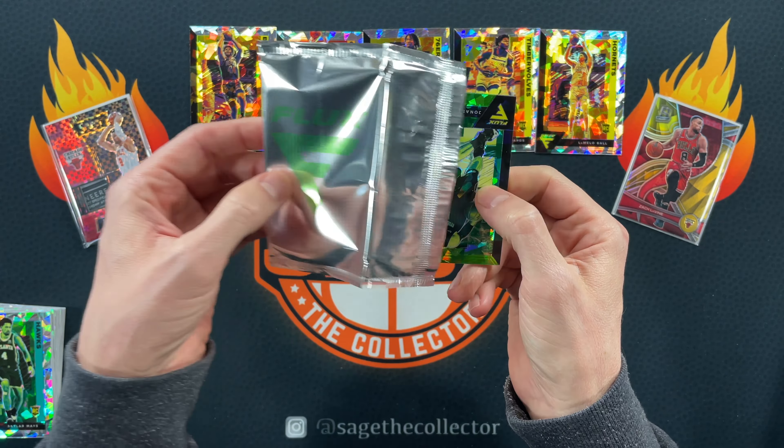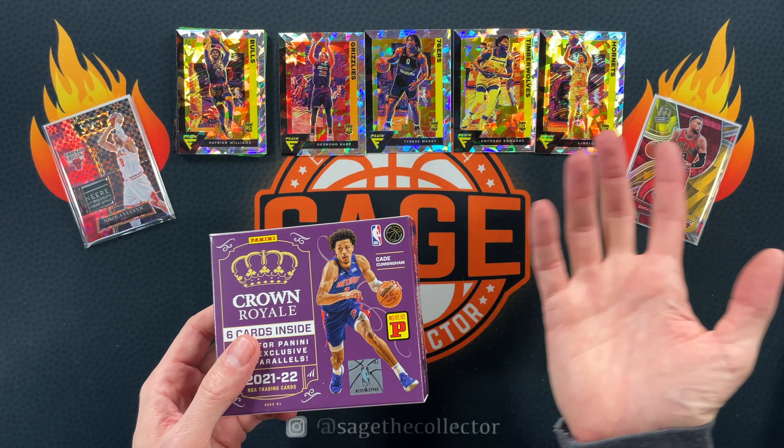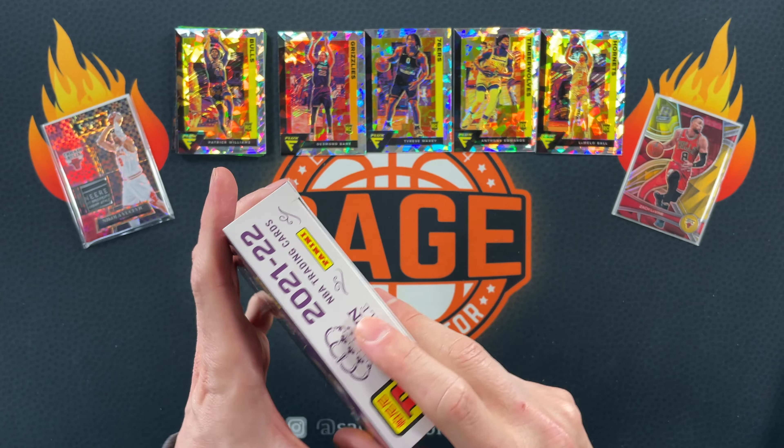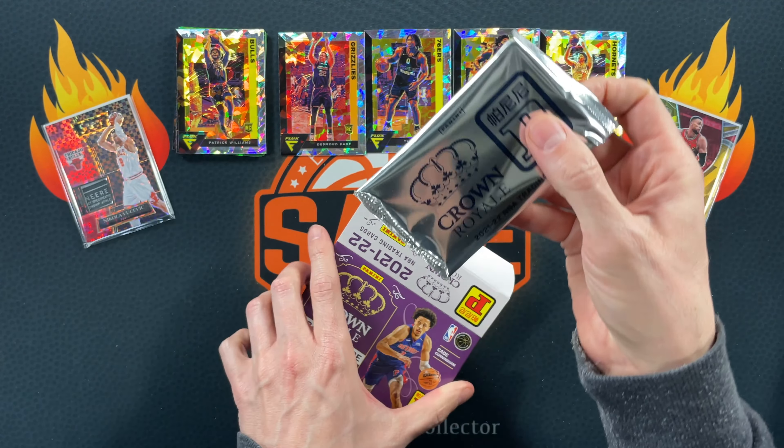So we struck out with the green ice. I guess the Obi's kind of cool, but maybe that's three bucks — no big deal. We're going to put them aside, because that was nothing to write home about. But that's kind of it. Pretty cool, I'd say, for $40. At $150? No. But for $40 to get an automatic Cracked Ice rookie? That's just cool.